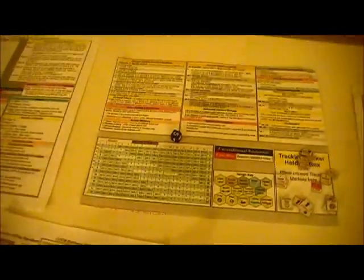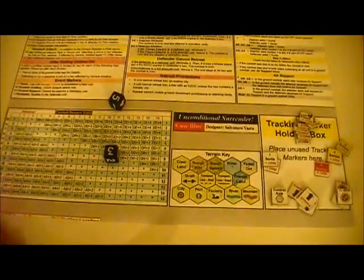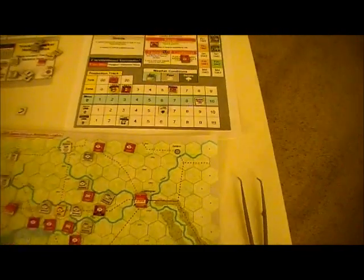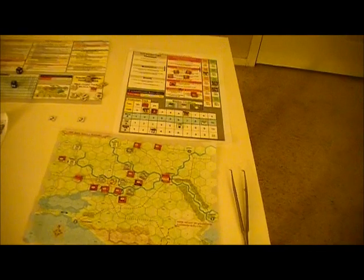They got a nice big roll too, and now we're at plus three for the Russians. Not so good. So they get a defender retreat, plus two. The plus two is only for air battle. The defender retreat is enough to weaken the unit, but I haven't gotten rid of that unit.